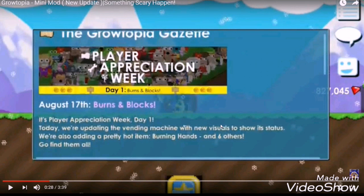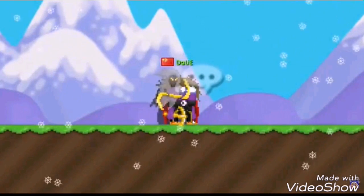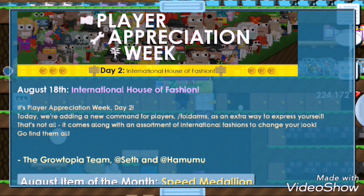Here it is - Day 1: Burns and Blocks. It's Player Appreciation Week Day 1. Today they updated the random machine with new visuals to show its status. They also added a pretty hot item: burning hands and six others. Burning hands - I think it's made with chemicals. Go find them all out.